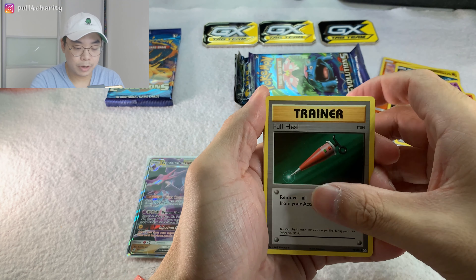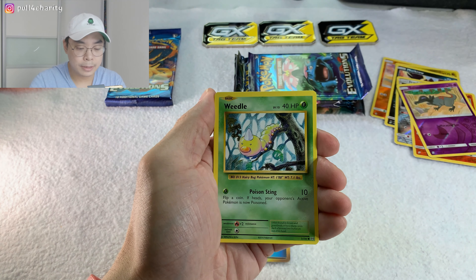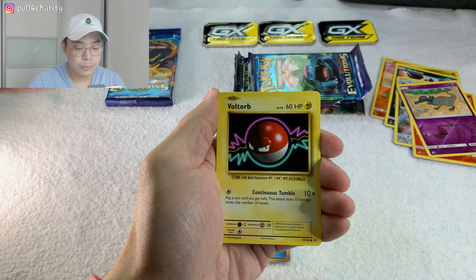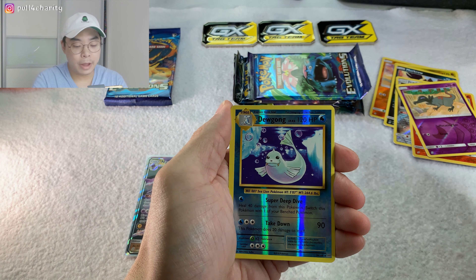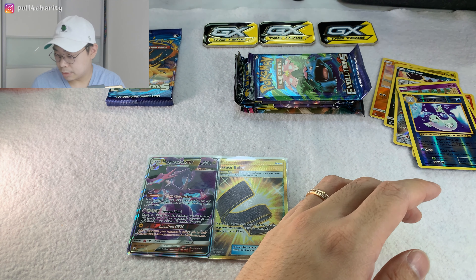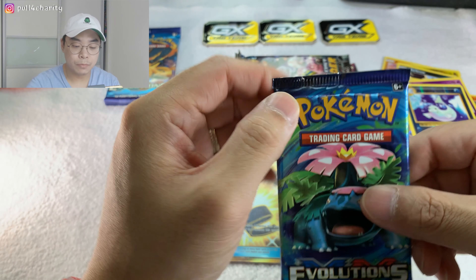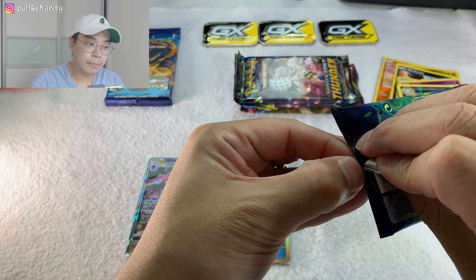We've got a trainer card here. Poliwag trainer card, Rattata, Weedle, Voltorb, Poliwag, Gastly, reverse holo Dewgong. The reason I'm reading every card out loud is I'm a lot more confident naming these older cards than the newer ones. Unfortunately not a holo card. Another pack of Evolutions - hopefully we'll pull something on this one.